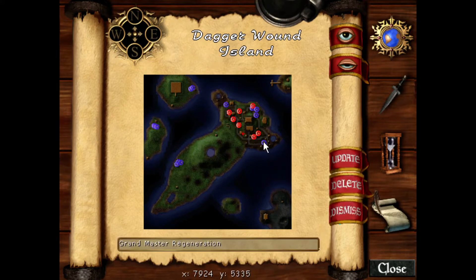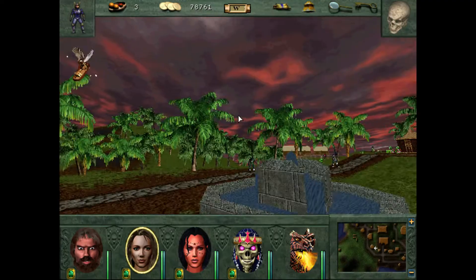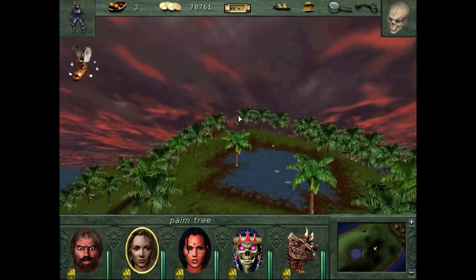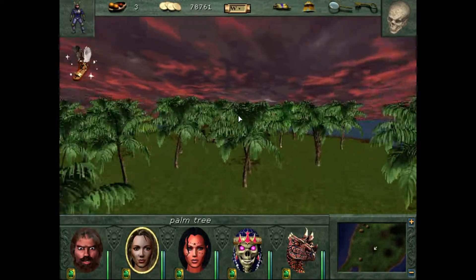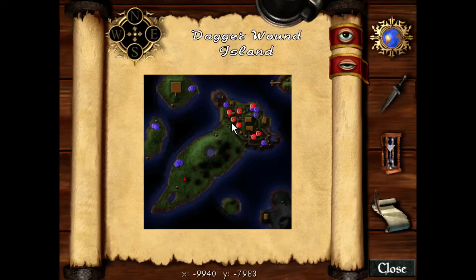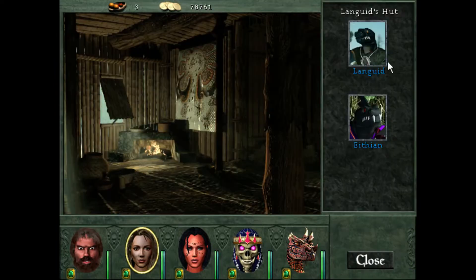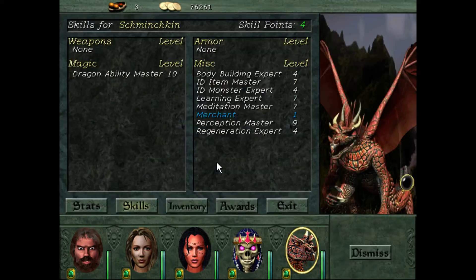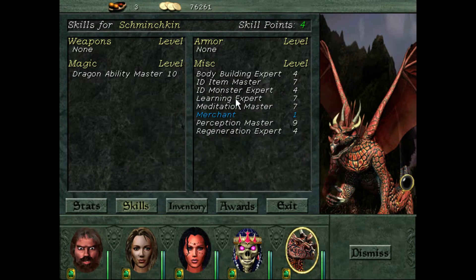We're looking for Master Identify Item. Bam! And I realize it's time to buy some more food as well, we'll have to do that before too much longer. It was this set of houses. There we go. Bam! Not that we've had a whole lot of problem identifying anything for a fairly long time, but good to be mastered, right?